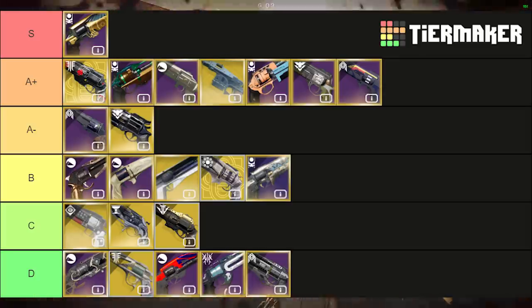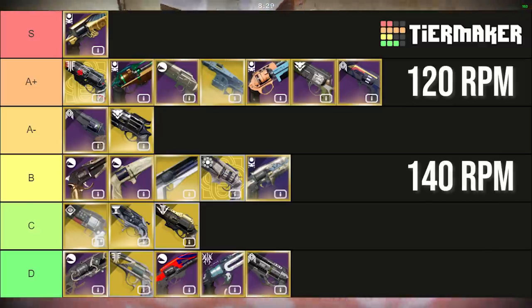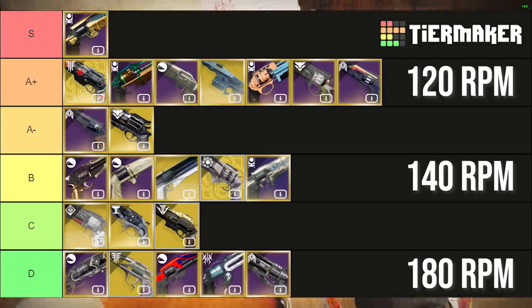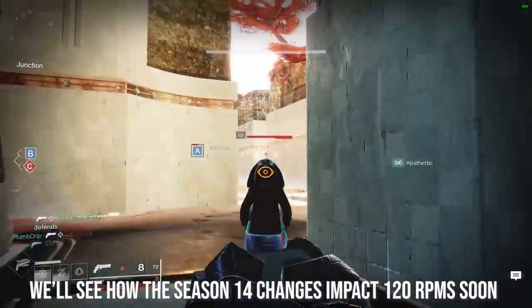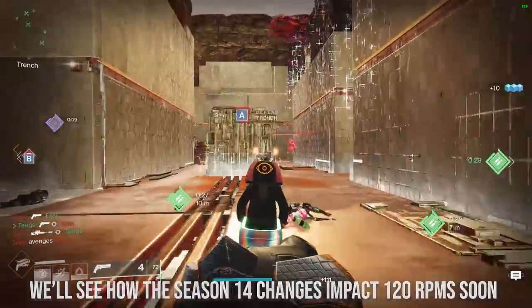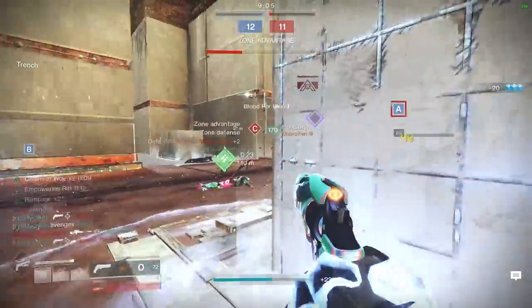As you can tell, the overall picture of hand cannons generally turns out to be 120s on top, 140s in the middle, and 180s at the bottom — probably not too surprising for most players who have been spending time in the crucible lately. However, if 120s get some balance tuning and perhaps lose some of that incredible range, I think S through B tier could become incredibly compressed. But I guess that's for Bungie to decide.